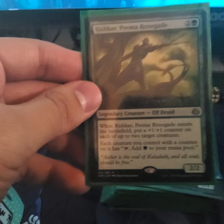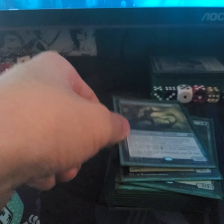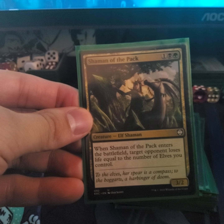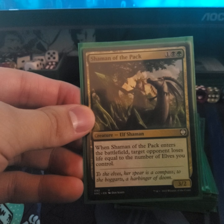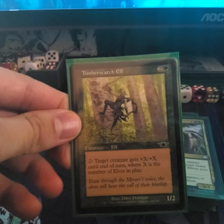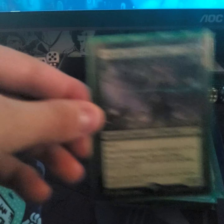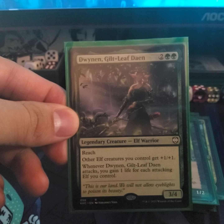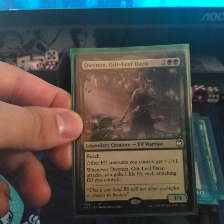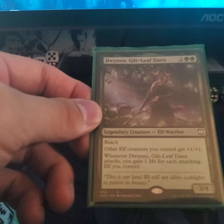Shaman of the Pack — when it enters the battlefield, target opponent loses life equal to the number of elves you control. Timberwatch Elf — target creature gains +X/+X until end of turn where X is the number of elves in play. Doran Gifleve Dean — has reach, other elves you control get +1/+1, and whenever she attacks you gain one life for each attacking creature you control.